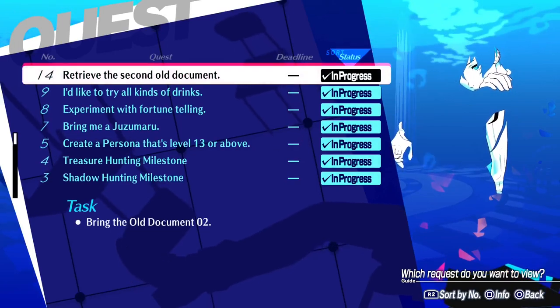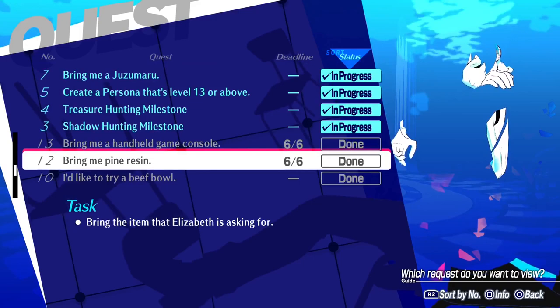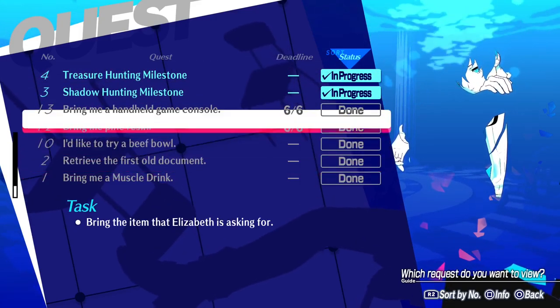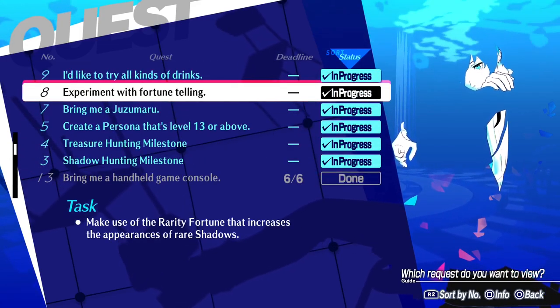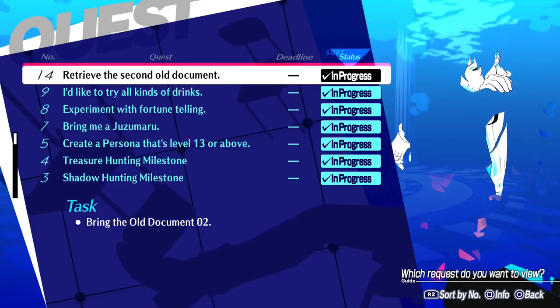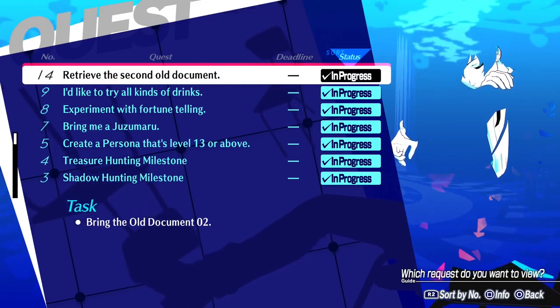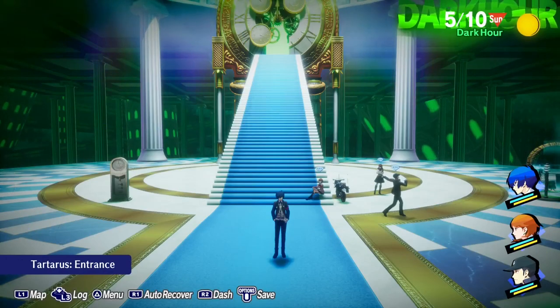Thank you guys so much for watching! In the next episode we're going to try to do as many of these quests as we can — fighting shadows, leveling up our persona, finding different items, and retrieving the second old document. We retrieved the first old document when we reached the border floor, so hopefully this next run will go just as well. Hope you guys enjoyed and I'll see you guys next time — goodbye!